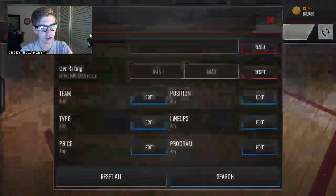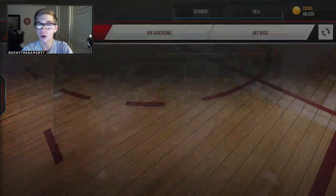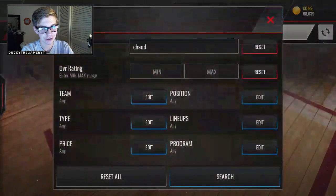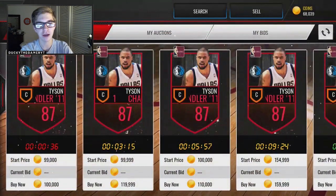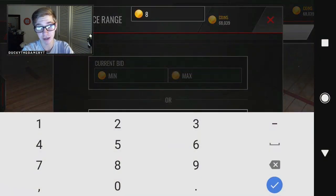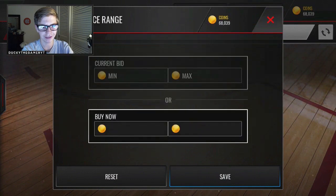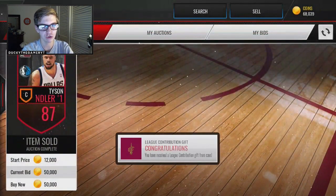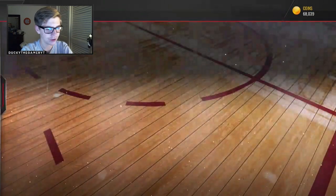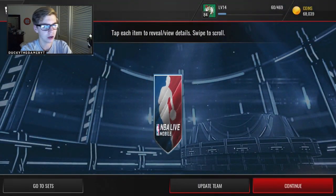Oh, Tyson Chandler, 87 overall throwback player! I think that little old NBA logo means it's a throwback. Let me look up how much he's going for. I tried typing Tyson Chandler and he wasn't showing up — had to search differently. He's going for like 90,000 coins, so that almost is profit. It's our best pull so far. Whoever sniped that one just made some bank. We still have 14 packs to go.